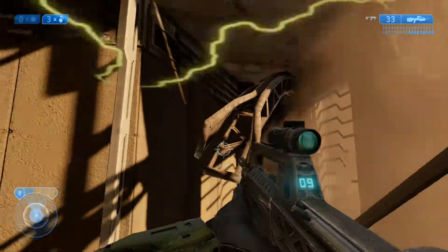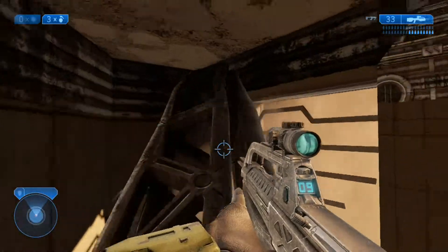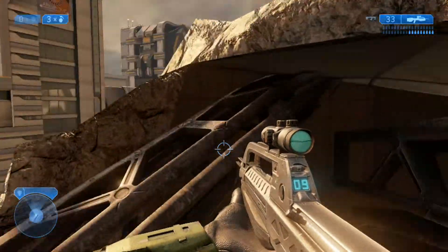Unless you want to do it the Banshee way, which also gets you the Scarab gun. You go up to this glass and grenade jump up to here, and then you have to jump on these three support beams like I'm doing right now. Once you're on top of the roof, there will be a little pole in the wall to the right.